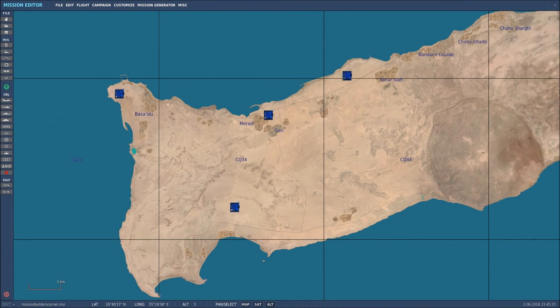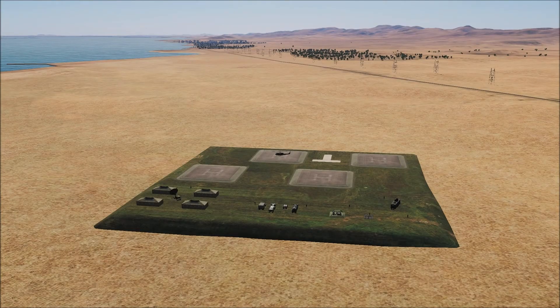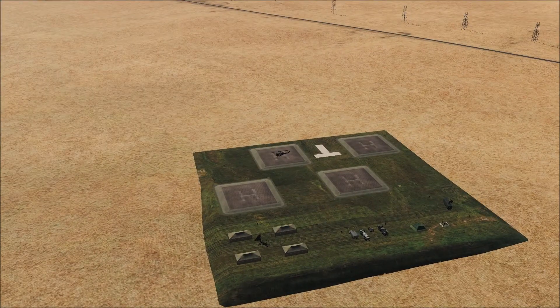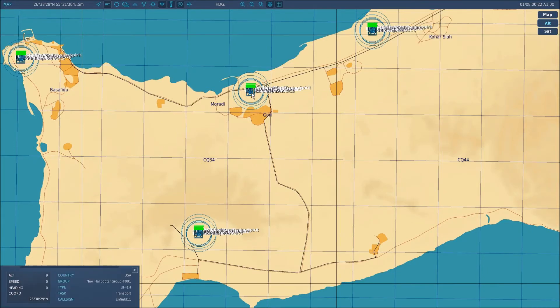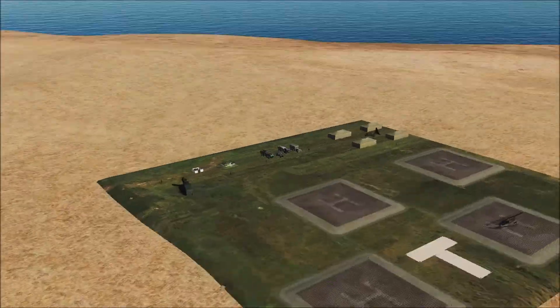Now that we've created those four separate FARPs with copy and paste from the first version, let's go into the actual mission itself and have a look at those. Here we are back in the mission — that's the first FARP that we ever built. Then we'll go to the F10 map and have a look at one of the other FARPs. Click on one of the elements within it and click F7, and here we go — that's FARP 2 in a completely different location.